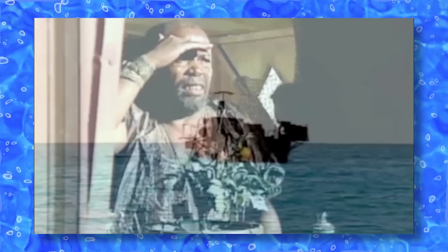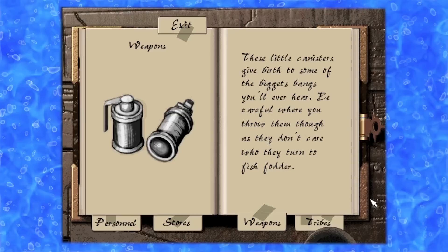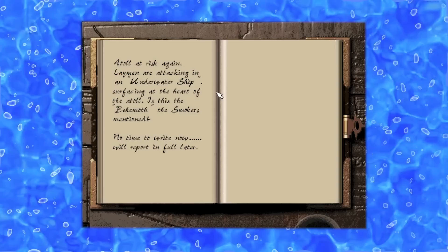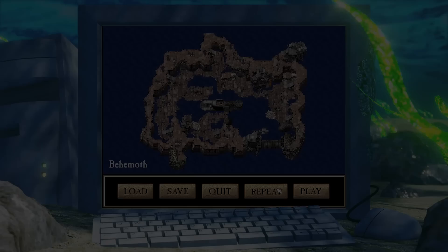Suddenly we hear a shout from the watchtower that a monster has come up from the sea. But before the next mission, I want to mention we get two more journal information pages: a new weapons page for grenades, and a new tribes page for the Laymen which seems to imply they worship electricity. In a short follow-up entry, the Warchief informs us that the Laymen's behemoth — an underwater ship — has surfaced in the middle of the Atoll, which leads us to Mission 9: Behemoth. Time for another defense mission.